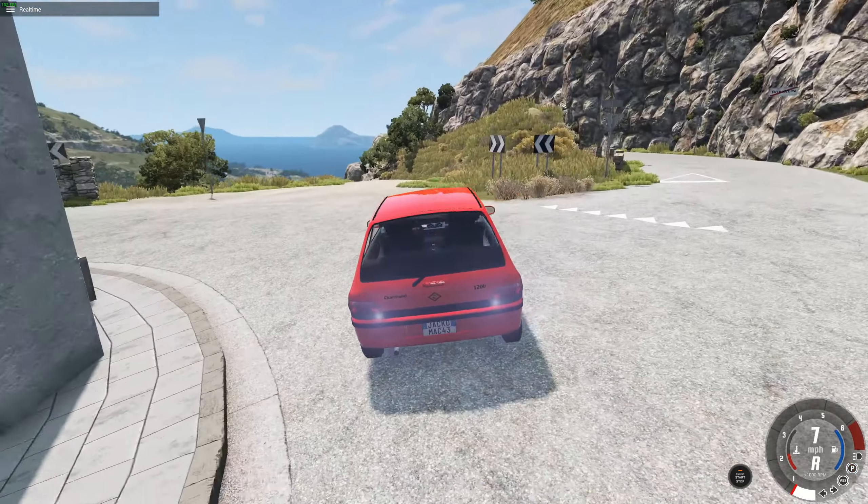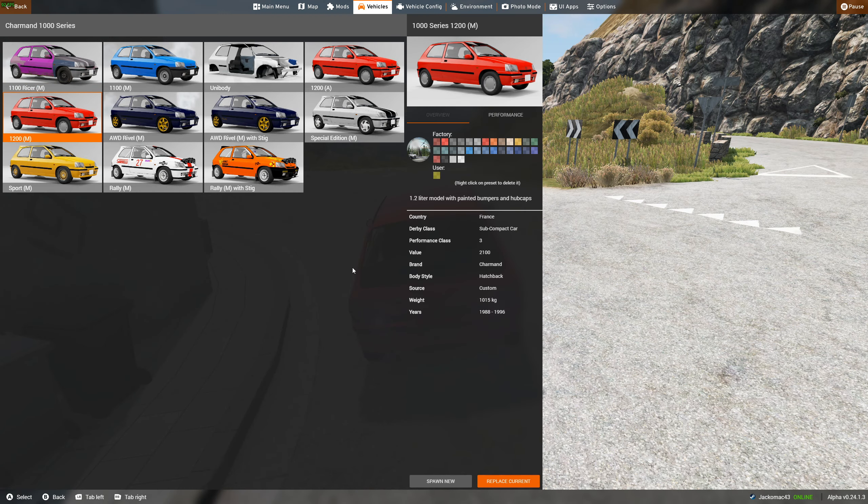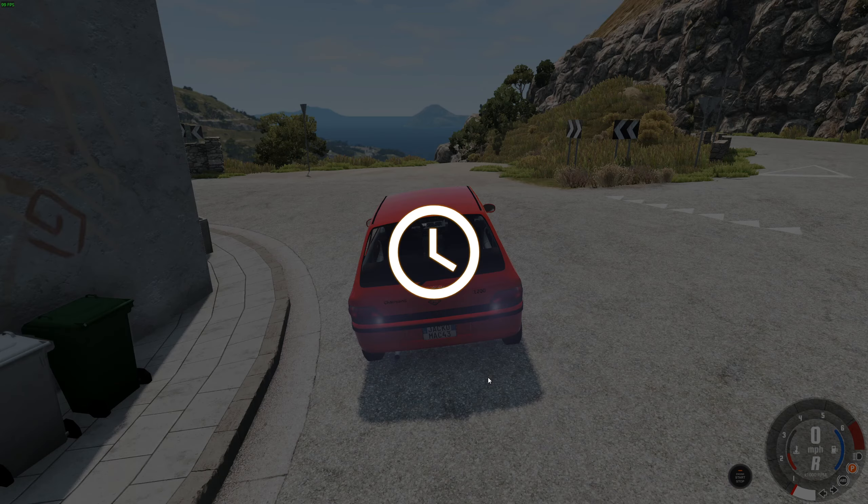Look at those rear lights — they're kind of blue. So because this is based on a Renault Clio, we've got lots of different variants, including some hot hatch versions. Let's have a look at the 1100 Ricer. Performance-wise, it has 69 horsepower and a top speed of 90.